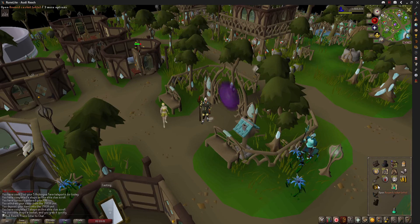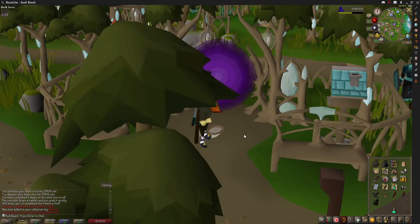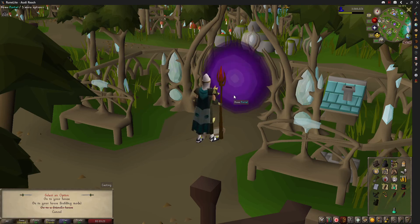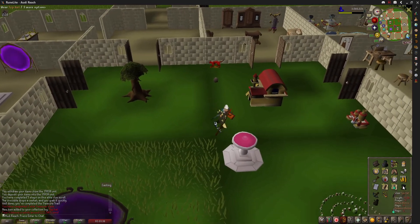Let's open this elite clue that we got with that Ahrim's robe top, hopefully it's a mimic. Ooh — it's a new unique! Uniques are quite rare from elite clues. That is quite nice — the first of hopefully many uniques from elites. That took us five elites. The Armadyl page is just a duplicate because we already have the Armadyl book — that's the one complete book we have. So I'll take the top hat.